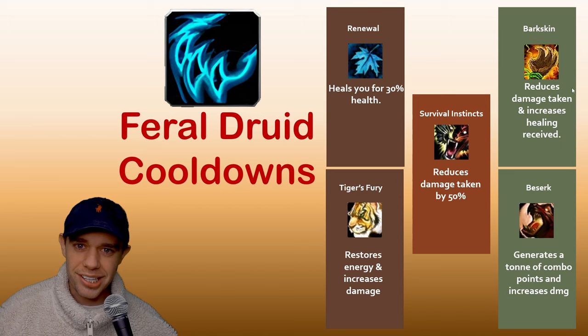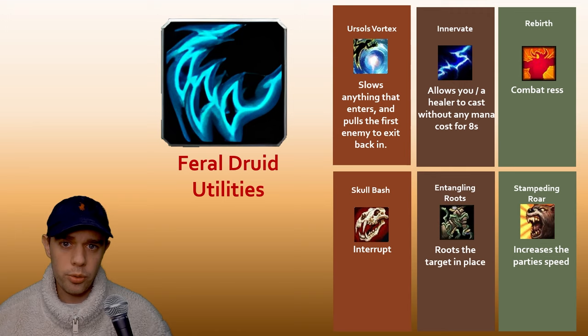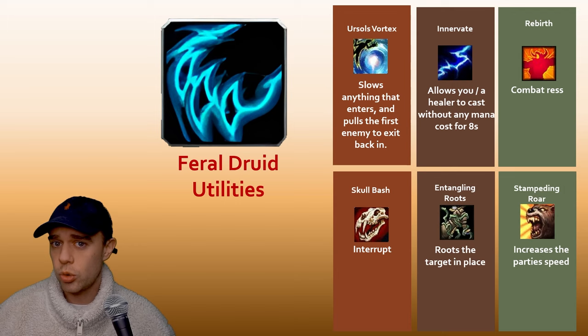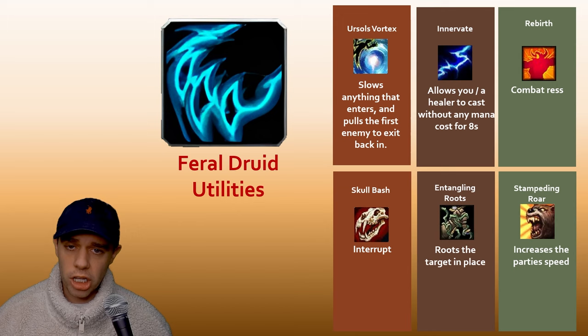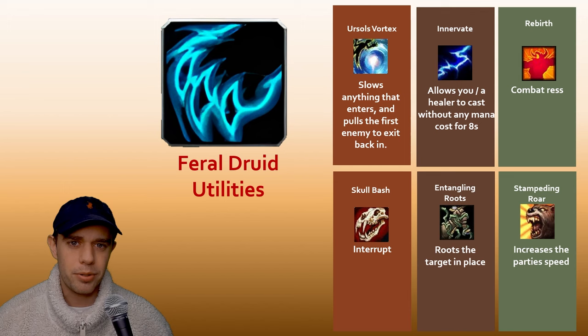Now for utilities as a Feral Druid in 10.2.5: Ursol's Vortex is great in Mythic Plus — enemies that stand in it get slowed, and when they try to exit they get pulled back in. Innervate can be given to your healer when they run out of mana, letting them cast without using mana for eight seconds. Rebirth is our Combat Res, which all Druids have. Skull Bash is our interrupt, very important. Entangling Roots roots the target in place. Stampeding Roar increases the movement speed of you and your party members for a short duration.